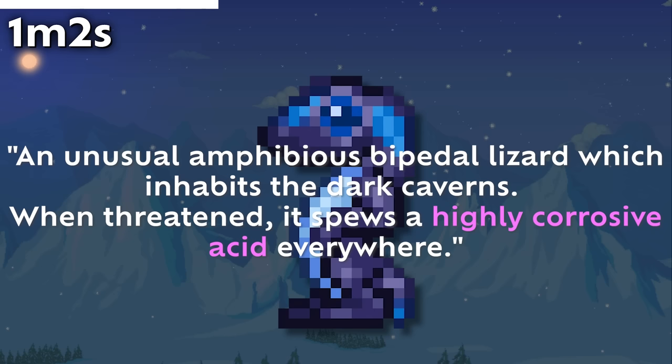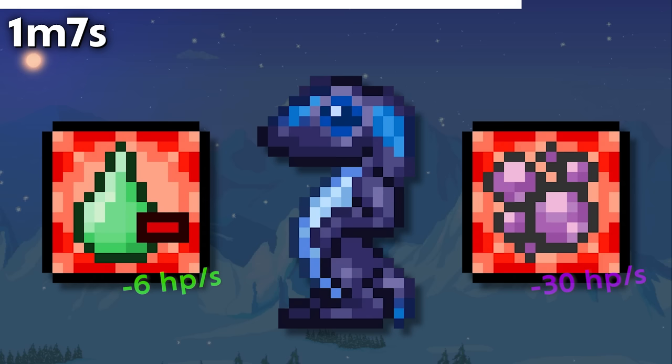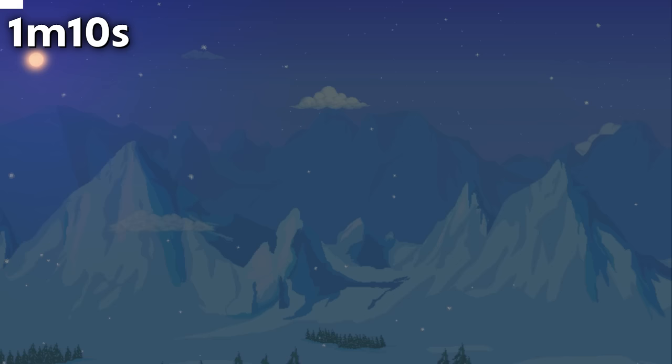The Bestiary entry for the Salamander refers to it spitting highly corrosive acid, but it actually inflicts poison, not acid venom, probably because acid venom is way too powerful for a pre-boss enemy.